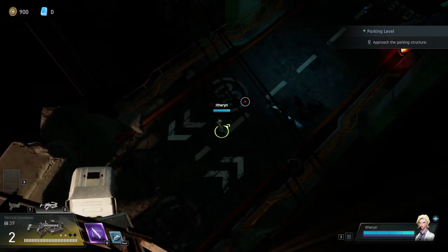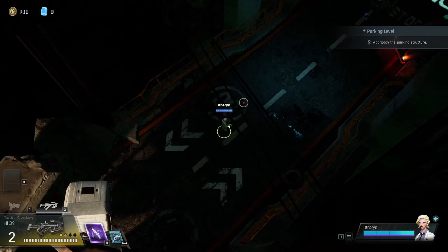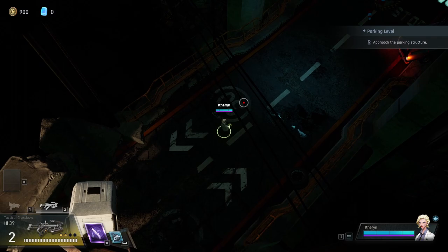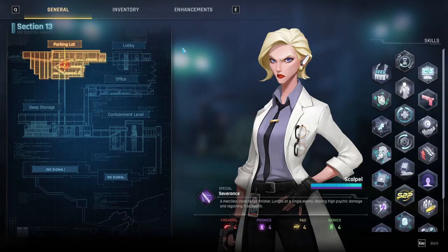Hello everybody, AetherInPlayers here and today we are going to be doing a guided run of Sector 13. This is a solo run of the co-op version. By guided, I mean a commentated run where I discuss tips, tricks and what to do in different scenarios. I'll go over what to do with your data nugs at the end, what to prioritize leveling, and I'll be talking about enhancements — what's best for the crossbow and so forth during the run.